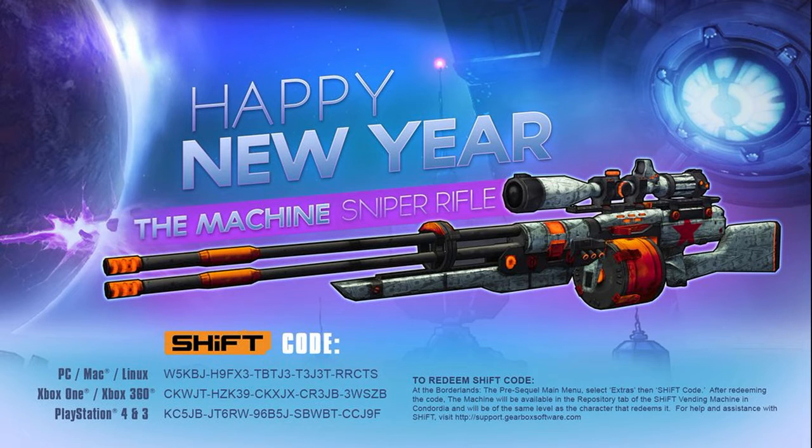One other thing you guys should know — once you enter the shift code, the first game that you enter, that will be the character that gets this sniper rifle. So if you enter in as a level 50 Claptrap, you will get a Machine Sniper Rifle at level 50. If you enter in as a level 4 Wilhelm, you will get a level 4 Machine Sniper Rifle.